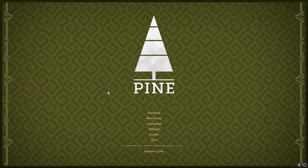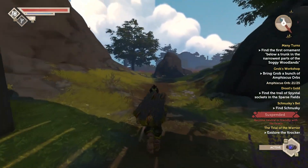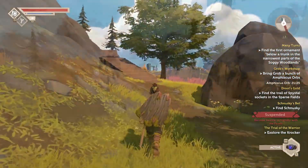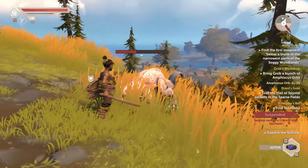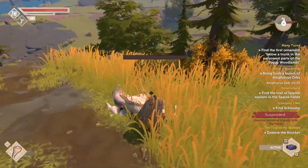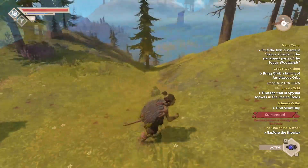Hi friends! I was browsing my games library and I asked myself, what is Pine? Pine was released on Steam October 10th, 2019 and published through Congregate. It is also available on Switch and PS4 and 5. Created by a small team from Twirlbound Games based in the Netherlands, and from what I can gather, Pine was created from the final school project of the Twirlbound founders.